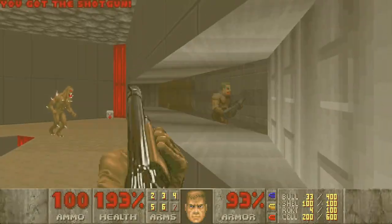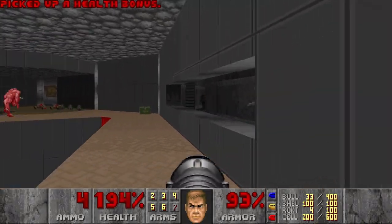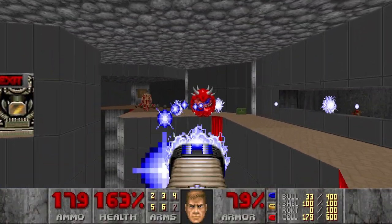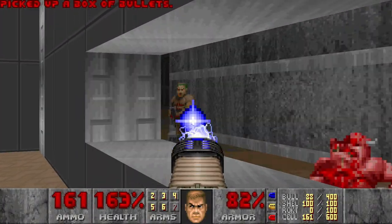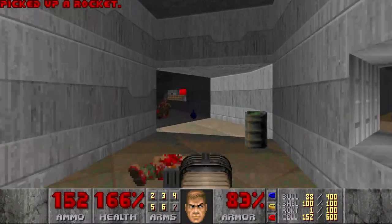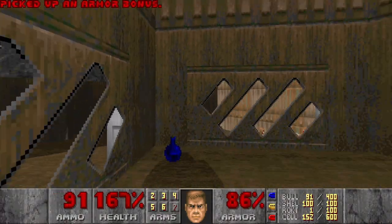And then the blue door. Pretty cool room, by the way. I hear some cacos wake up. Let's just rocket them. Better not to rocket yourself, of course. Then we go here. There will be a yellow door in this section. Some more ammo. Here we have the blur sphere. And some hitscan outside and imps as well.